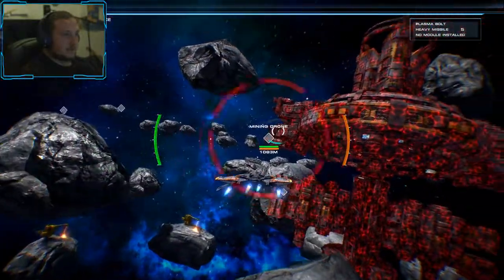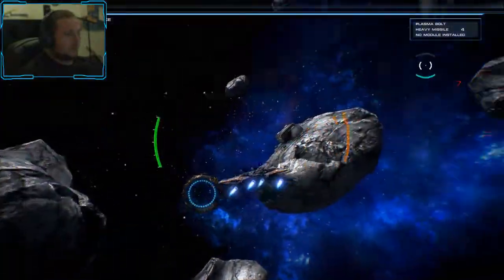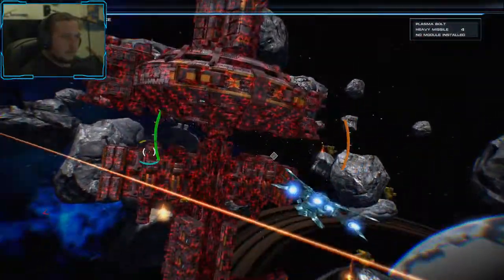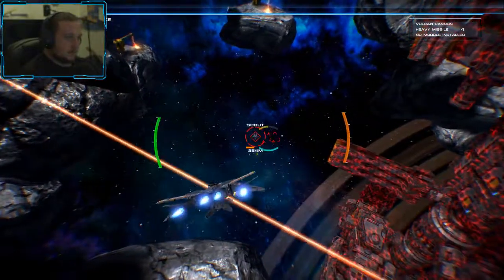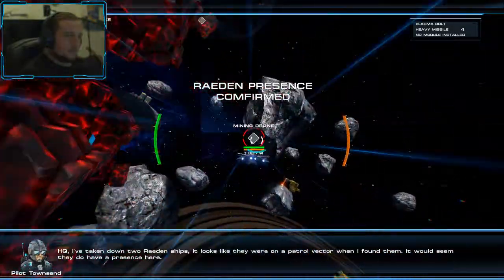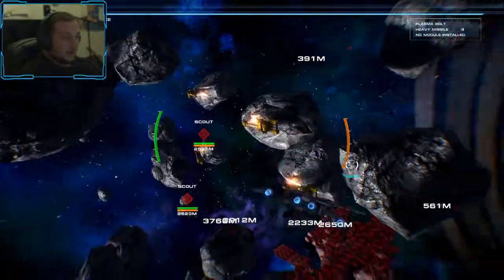Seek out raided presence. Mining drone — oh there we go. Wait, is that a beam? I got the heavy — was that a fucking beam? Oh, it's a mining drone. That was totally unexpected. And of course you have scouts too. Let's just kill off these mining drones. Oh okay, now we have a lot of scouts.